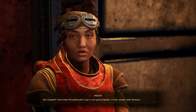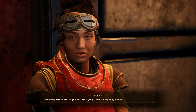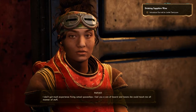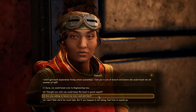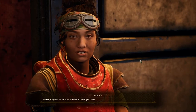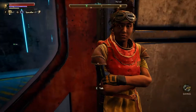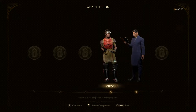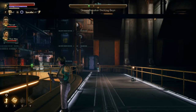I heard that Groundbreaker's got a real good engineer — a lady named Junlei Tennyson. What about her? I thought you said you could keep this boat in good repair. She won't be much help. Feel free to speak up — you know what, we can do that. Thanks, Captain. I'll be sure to make it worth your time. Because even though someone might say they're good at something, that doesn't mean they're perfect at it. Just because someone's good at something doesn't mean they can't improve. This looks pretty good to me for now — 100 carrying capacity. That was fast. There come the textures.